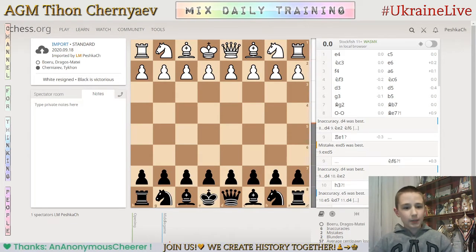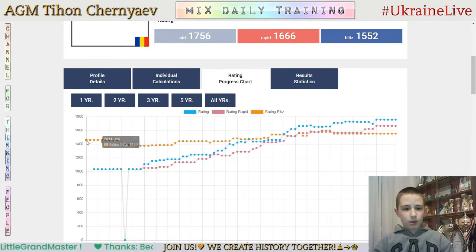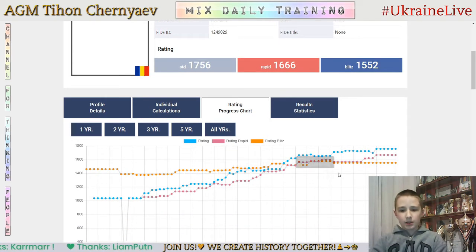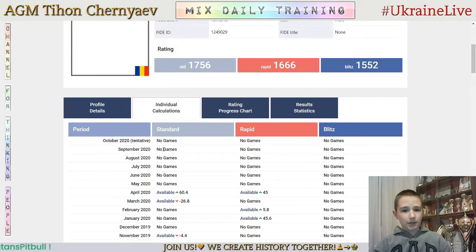Let's analyze first my game against Bojero Dragos Matei, he's from Romania, in round 4. Let's check his rating progress chart. He was born in 2008 and now has 1756 Classical, 1666 in Rapid, and 1552 in Blitz.